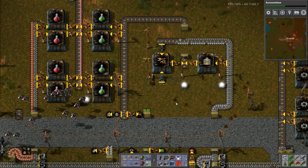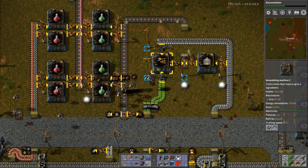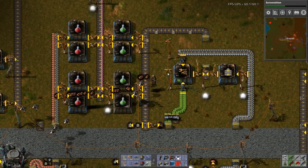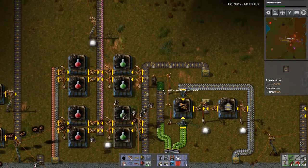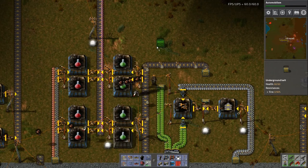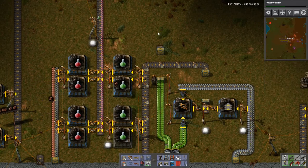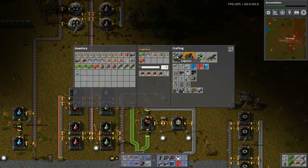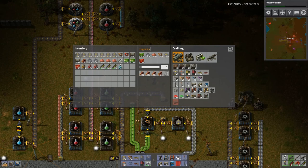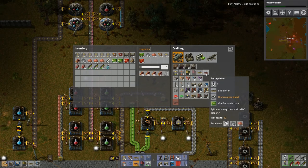I want to have green circuits fed to here. Now I can — by moving it up that much, that gives me enough room to snake everything through to the north side. Make some more assembly machines. I need more underground belt, more splitters, more fast inserters.